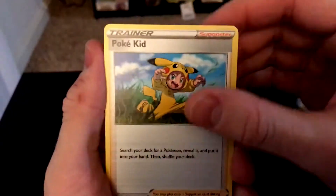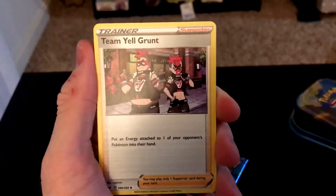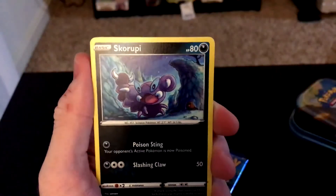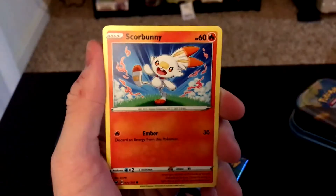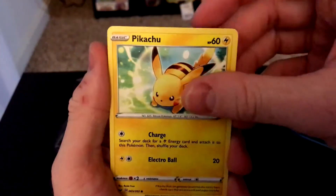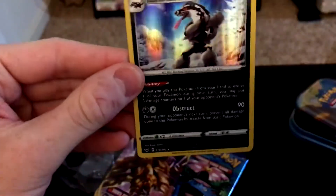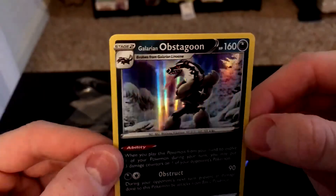We have Poké Kid, Energy Search, Team Yell Grunt, Diglett, Scooby, Hoot-Hoot, Scorbunny — one of the starters. Pikachu. The reverse is a Ball Guy, so that means we have the grass energy. And our rare is a holo Galarian Obstagoon.